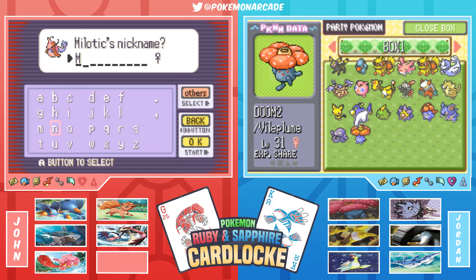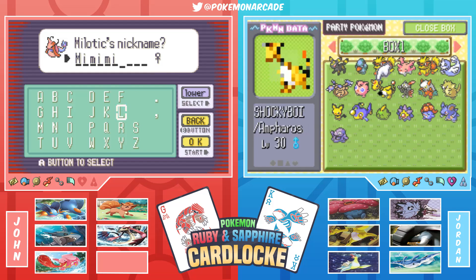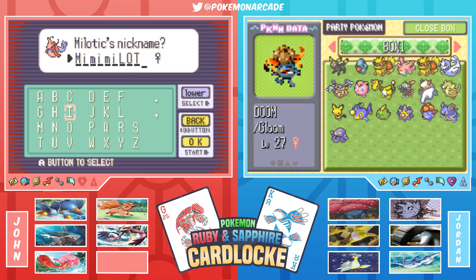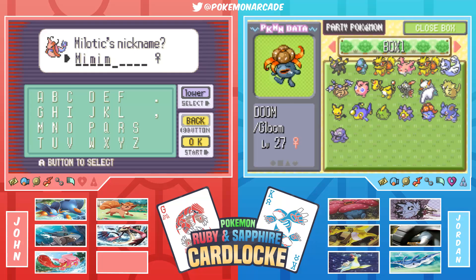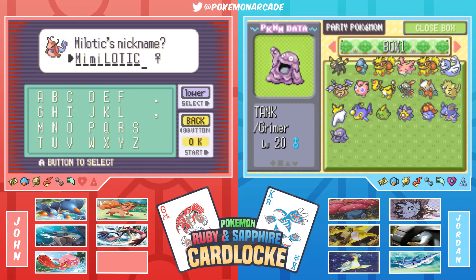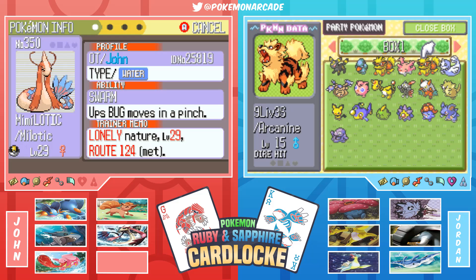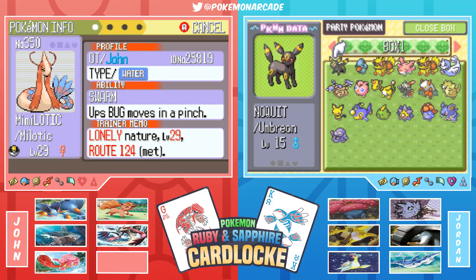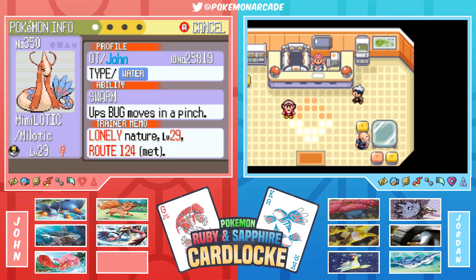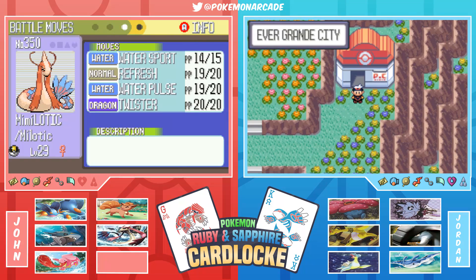Jordan names the new Milotic and reviews their PC for a potential rebuild team. If they die: definitely bringing out Ampharos, Nidoqueen, Dugong, and Grimer to evolve into Muk. Arcanine is tempting but knows no moves. The new Milotic (Ludic) has the Swarm ability, a Lonely nature (ups Attack, downs Defense), and moves: Water Sport, Refresh, Water Pulse, and Twister.